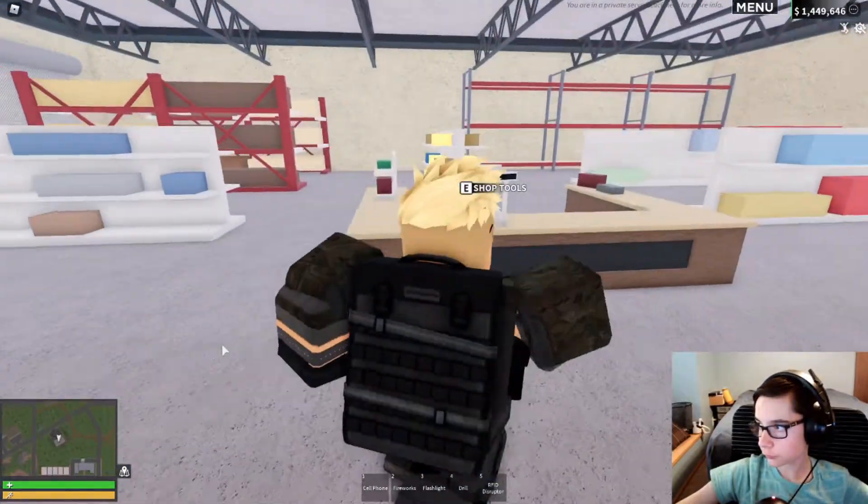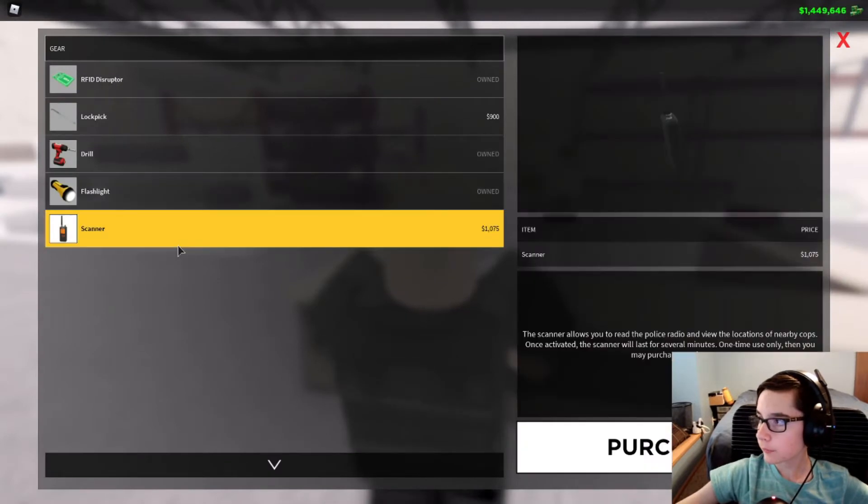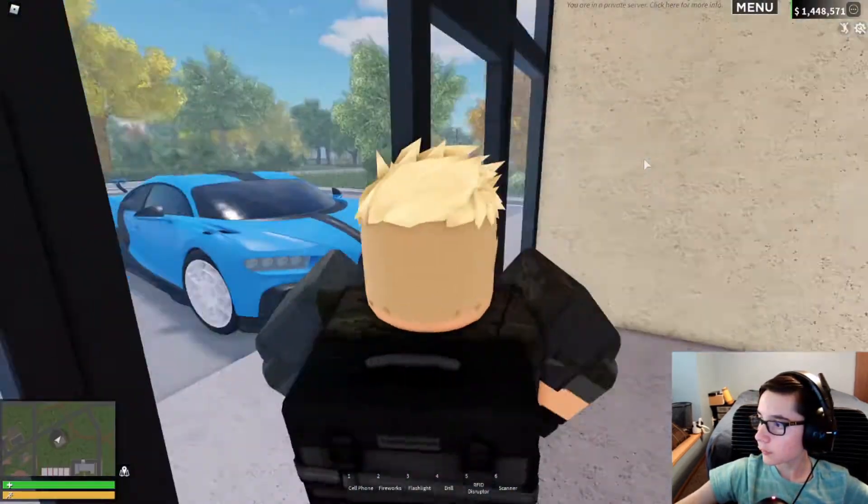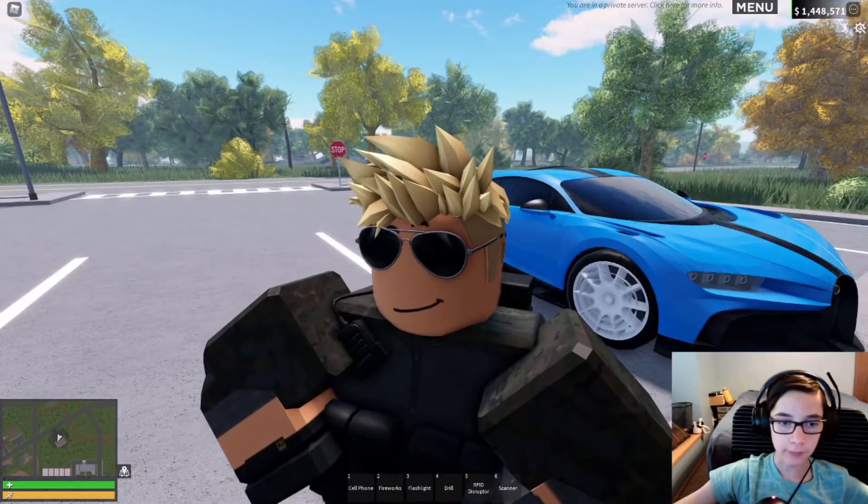If you go to the tour store you can pick up the new scanner. The scanner allows you to read the police radio and view the locations of nearby cops. Once activated the scanner will last for several minutes — it's a one time use only, then you may purchase another. It lasts for seven minutes total. Let's go ahead and test this out.